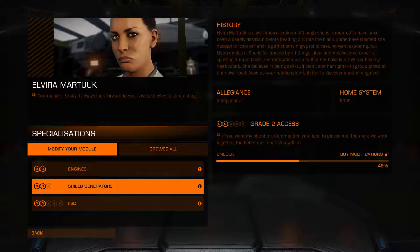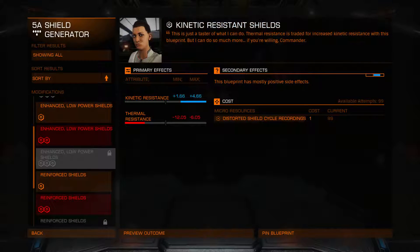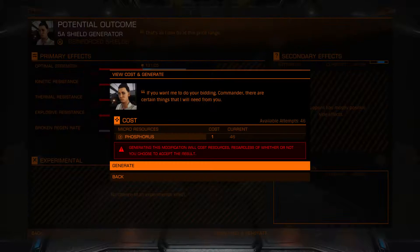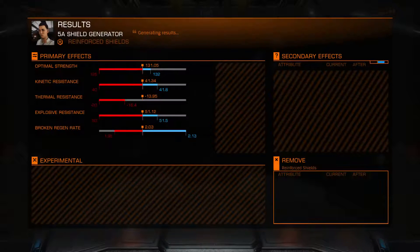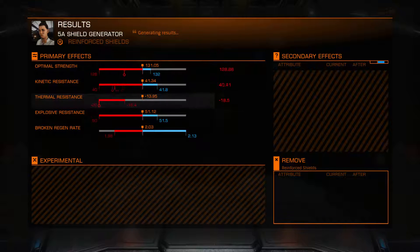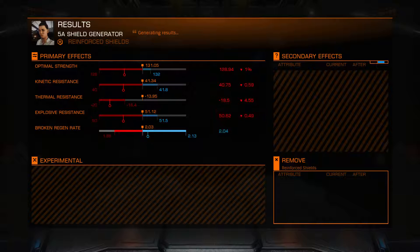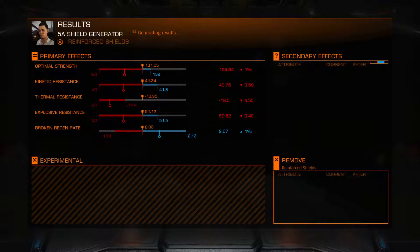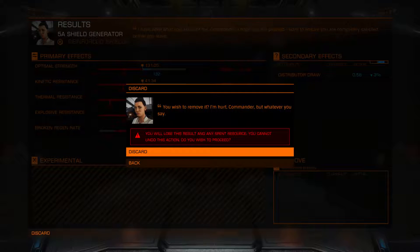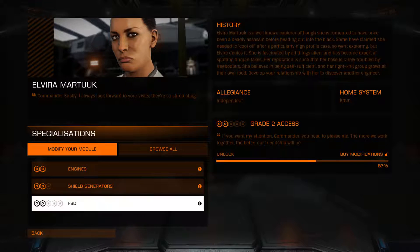We could do another shield generation just to see what might happen. Always remember to go back to the actual one you want. The reds are all going to be red — the regen rates can get better, which is no good really. So we'll get rid of that one. And we will move on to the frame shift drive.